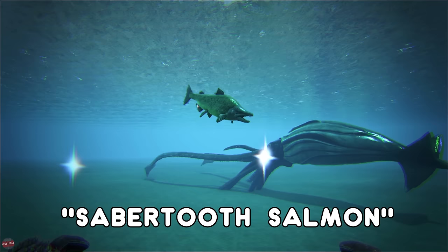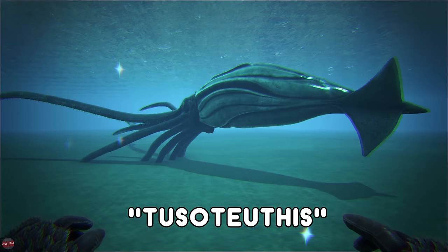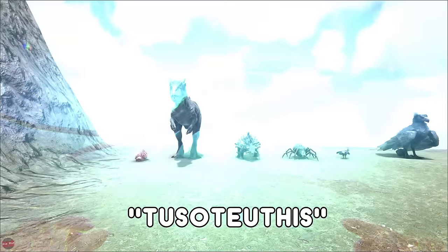We've got the Plesiosaur normally found in pairs in the water — it's kind of in the middle of a Megalodon and a Mosasaurus, not the strongest but definitely not the weakest. The Sabertooth Salmon is normally found in the rivers — a very good way to get some prime fish meat, and they can also be tamed with a fish basket. Last up we have the Tusoteuthis, the big giant squid — this is probably on par with the Mosasaurus. It's very fast, very powerful, has a lot of health, and is also very hard to tame.